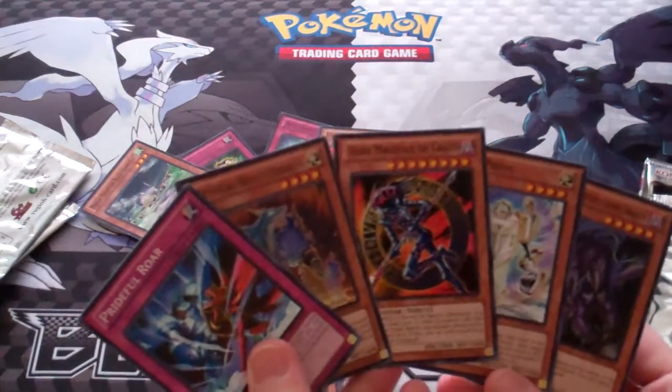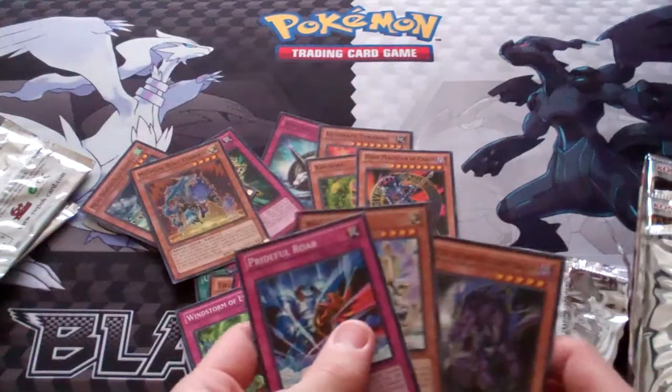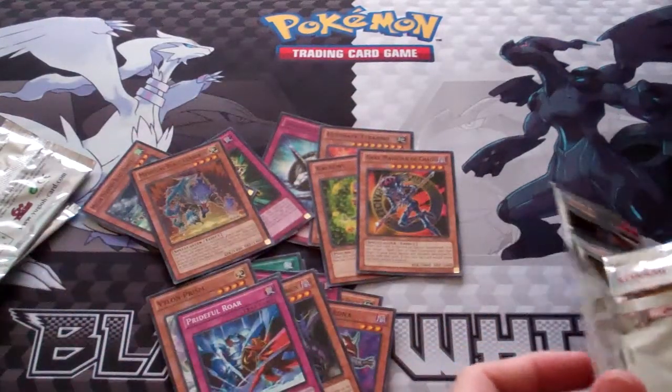Oh nice, we have Democ and Mystical Beast Cerberus. Enter Planetary Purple Thorns Dragon — first time seeing that card out of here.